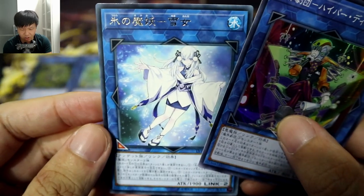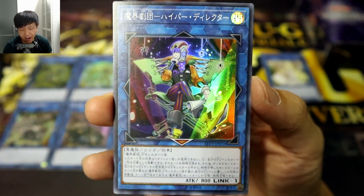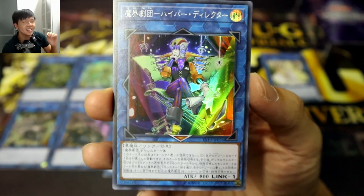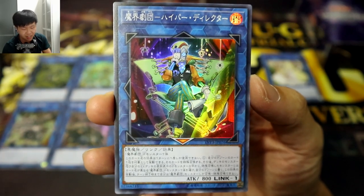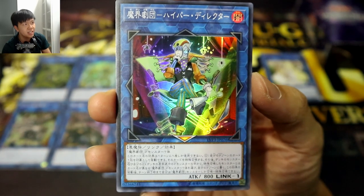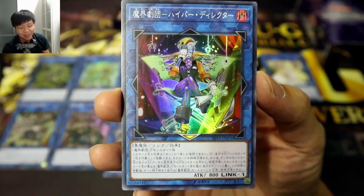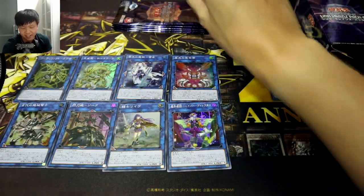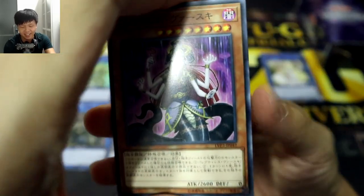And here we have the normal version of Yuki Onna as well, as a reprint — very nice. Next, this is a Link 1 for Abyss Actor — Abyss Actor Hyper Director — and I think he has a really interesting and cool effect. It's so cool, because it's like a Link monster that supports Pendulum. Basically, it allows you to special summon an Abyss Actor monster that is currently set in your Pendulum Zone, but then you get to replace it with a Pendulum monster from your deck or face-up from your extra deck — which is super cool. Any kind of Pendulum deck, I would say, but especially so for Abyss Actor. And of course, after you do that, you're only allowed to summon Abyss Actor monsters until the end of the turn — but I mean, that's probably fine if you're gonna be playing Hyper Director in an Abyss Actor deck.